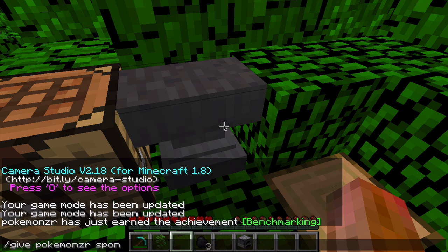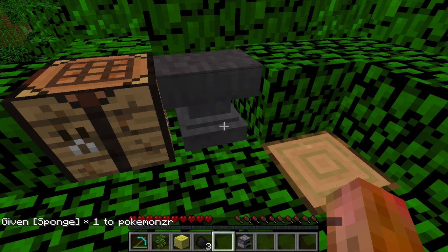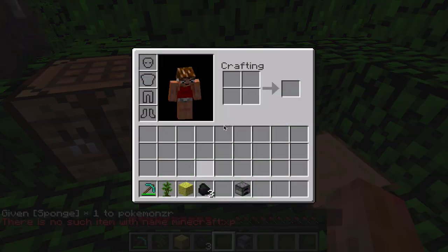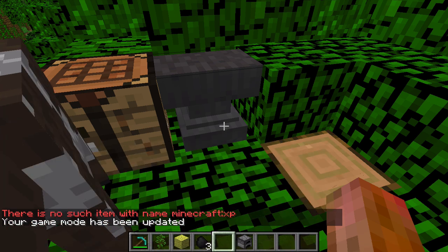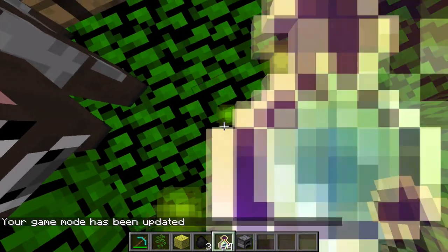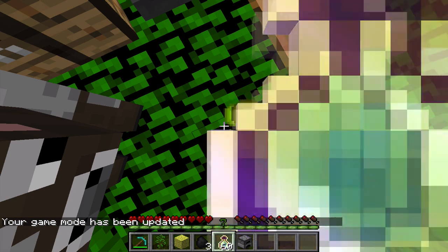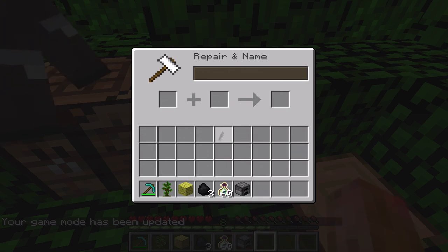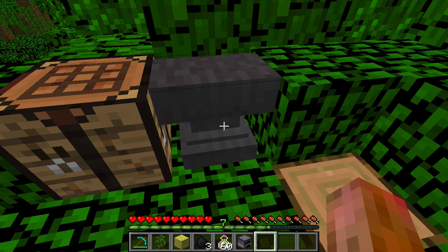You're going to give yourself a sponge. You're going to go into creative mode and get 64 bottles of enchanting, then go into survival mode. You need to make sure that you get level 8 — no higher, exactly level 8. You're going to put in your sponge and rename it to 'car.' So now we have our car.